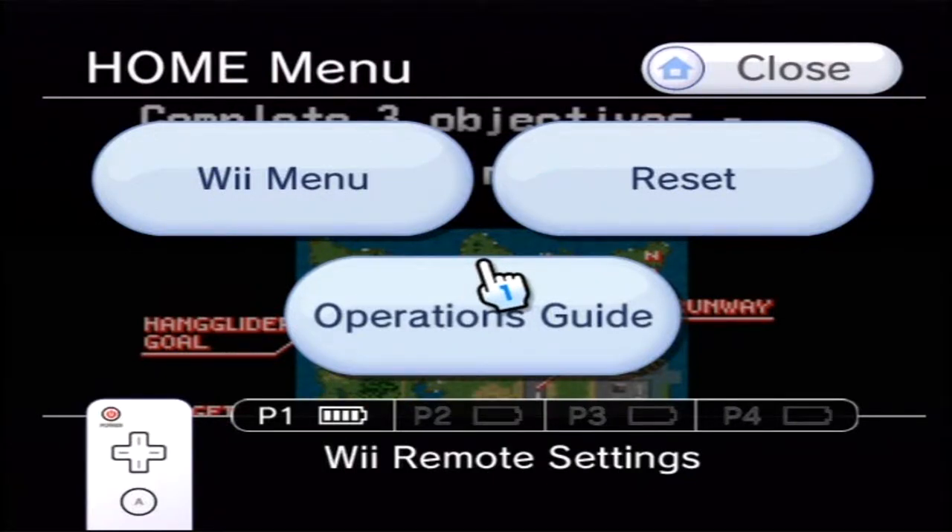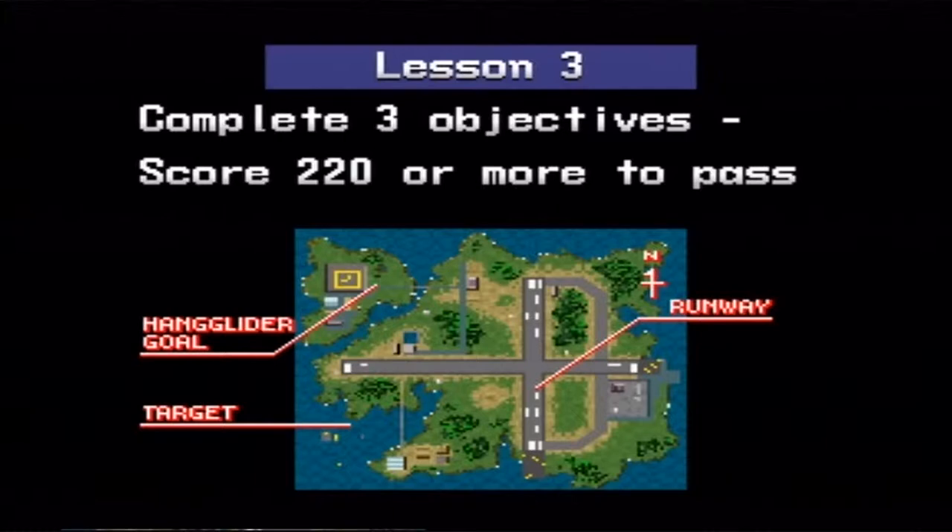Hello and welcome back to my Let's Play of Pilotwings. Going on to lesson three here. Complete three objectives — score 220 or more to pass.